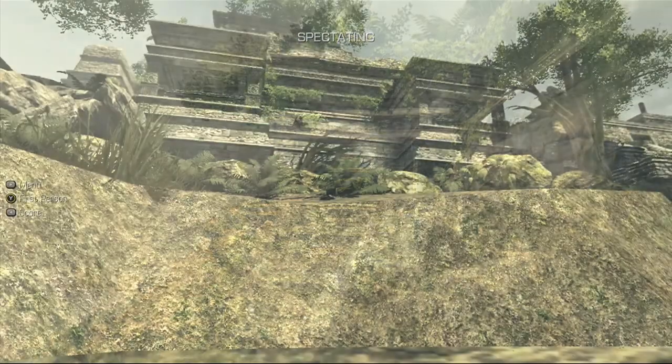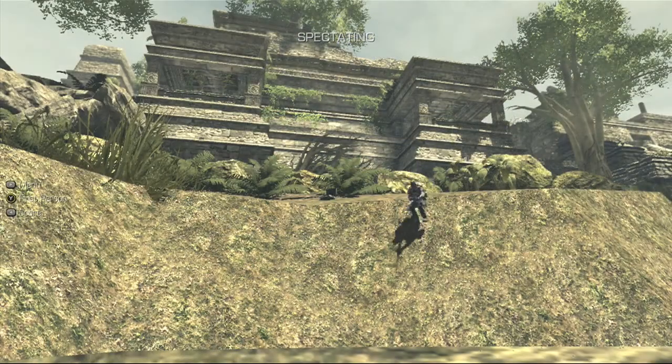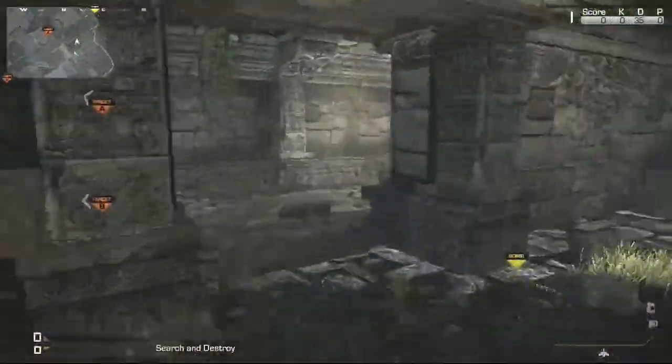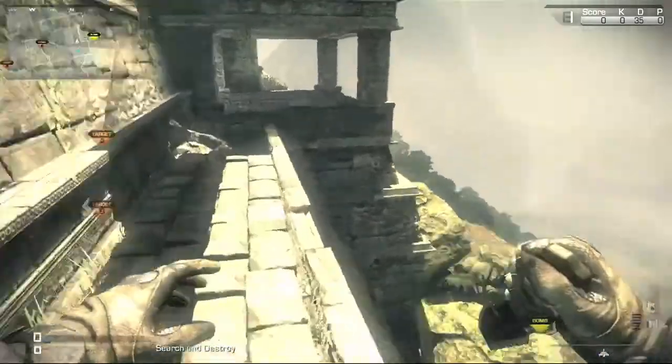Hello guys, channel MHD, welcome back to my channel. Today's show is a really cool shrapnel jump out of the map on Ruins. This is probably one of the best Call of Duty Ghosts shrapnel jumps out of the map of all time.